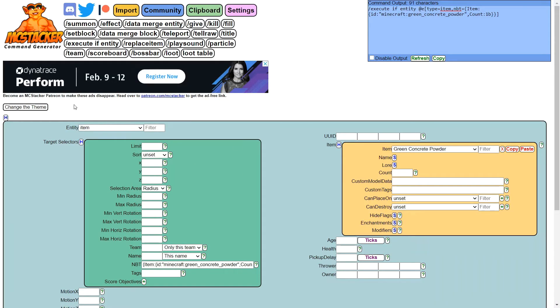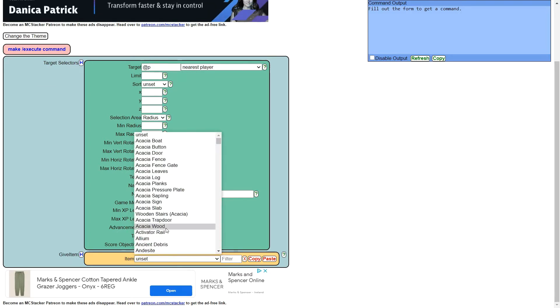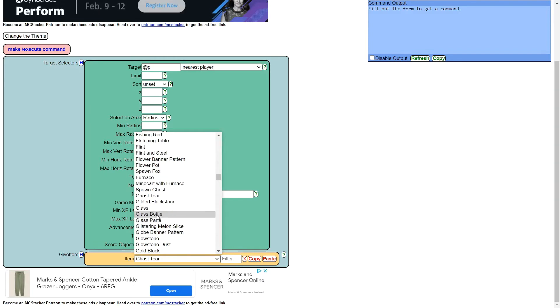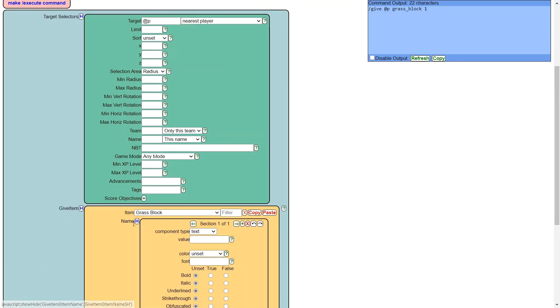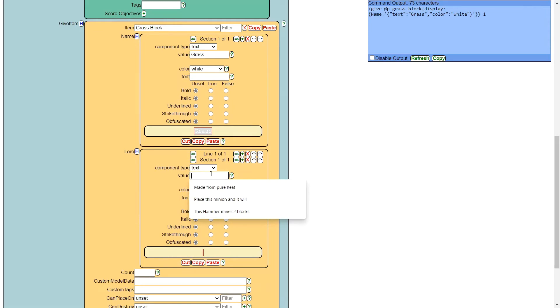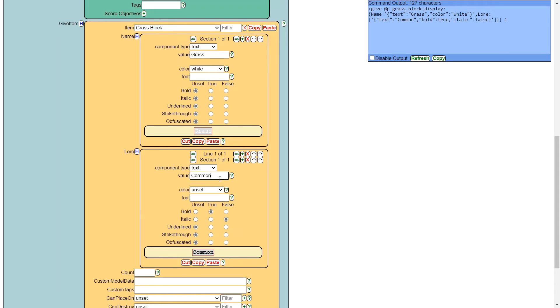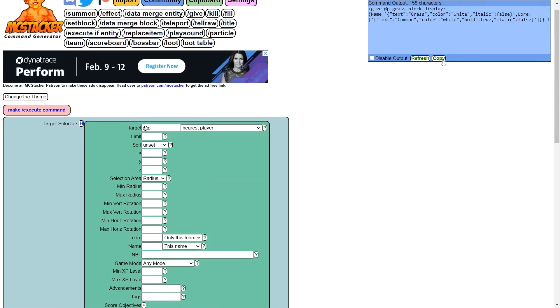When you're back at MCStacker, press slash give up here. We don't need to change any of the green. What we need to do is go to give item. Since I want to give grass, I'm going to press G and find where it says grass block. Then I'm going to change the name of this to grass and change it to white. Then press lore down here and change this to common, bold false, italic. Make this white, and you're also going to want to make italic false, or else it will have the slanted text, and you don't want that because it just doesn't look good - unless you do want it. Then press copy and go back to Minecraft.